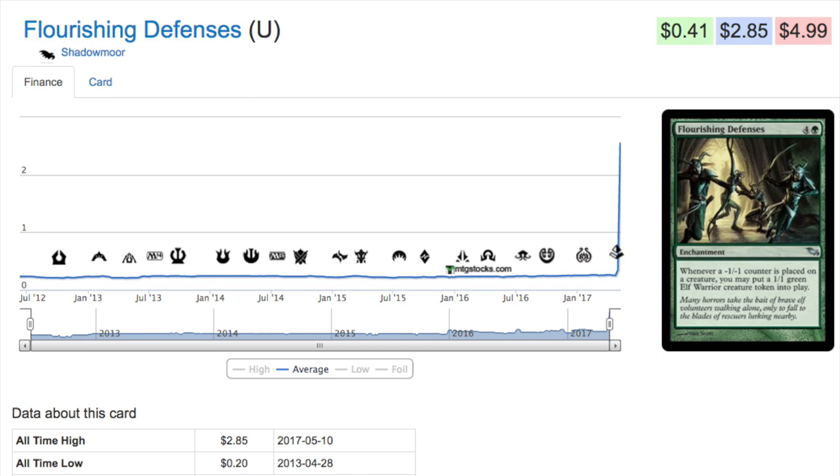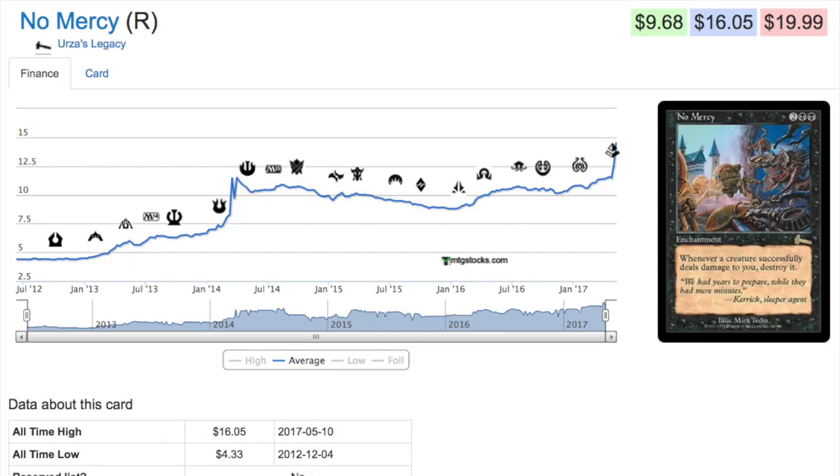Defenses is very good: whenever a minus one minus one counter is put onto a creature, you get a 1/1 green Elf Warrior token. With Amonkhet putting tons of minus one minus one counters on creatures, this is very, very good. It definitely has EDH implications as well. There is a particular card in Exodus that steals everyone's plus one plus one counters — unique especially for the plus one plus one counter commander, currently one of the top two commanders people are building new decks around.